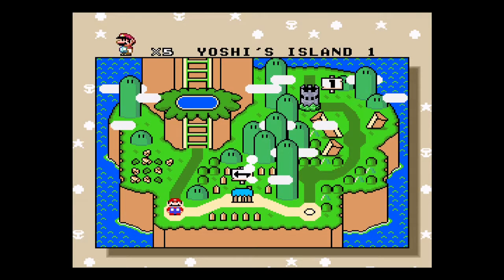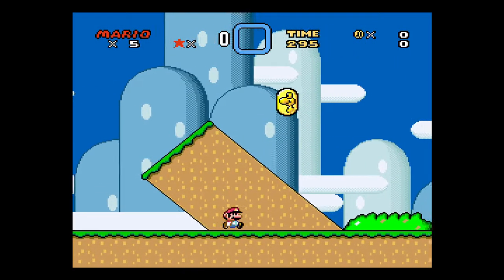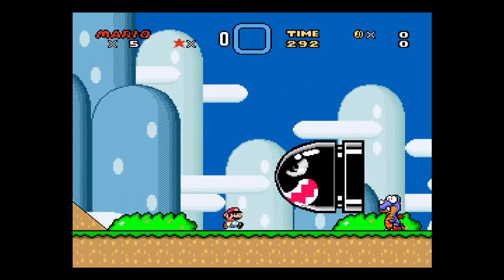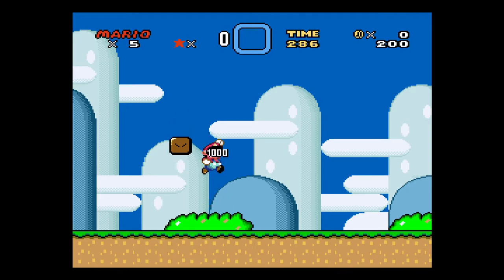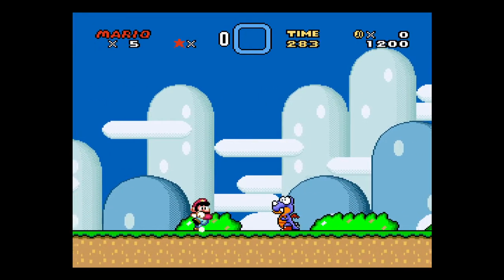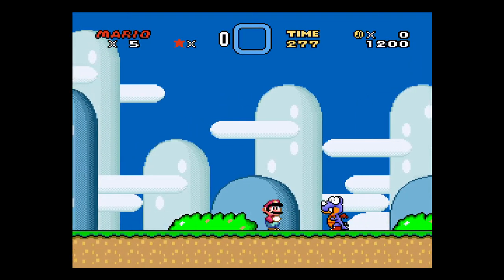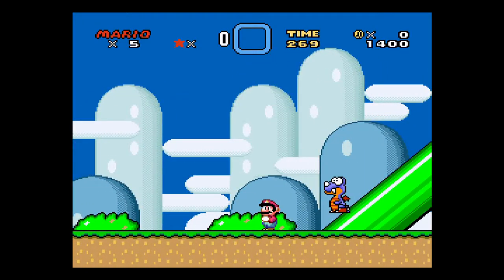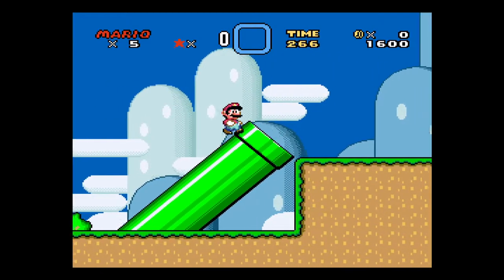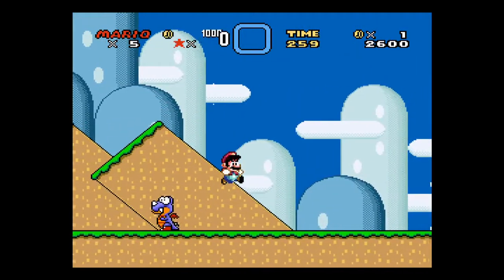So let's give this a go. Holding down the Y button is going to allow you to run, pressing B is going to allow you to jump normally, and pressing A gives you a screw jump. You'll notice that first guy I hit with a regular jump went small and started running. Notice how that guy blew up when I hit him with the screw jump — it's a nice little trick we'll be using throughout the levels.